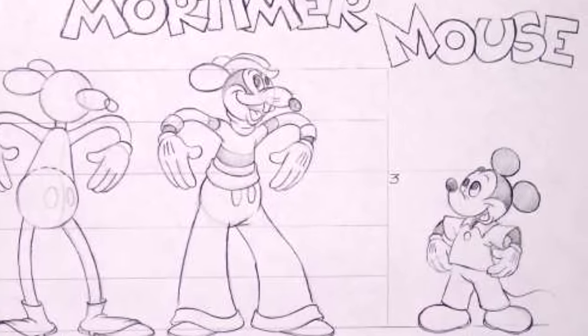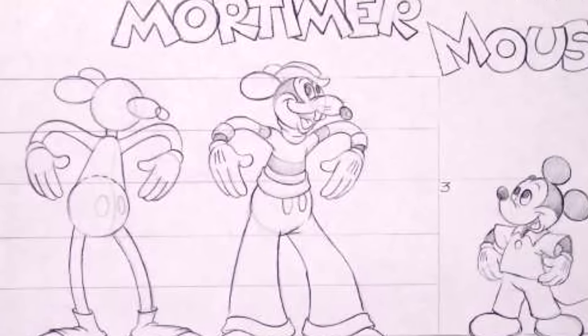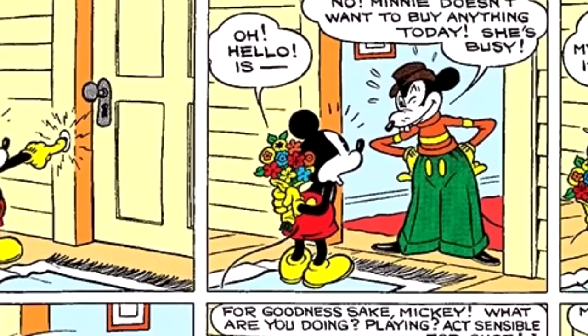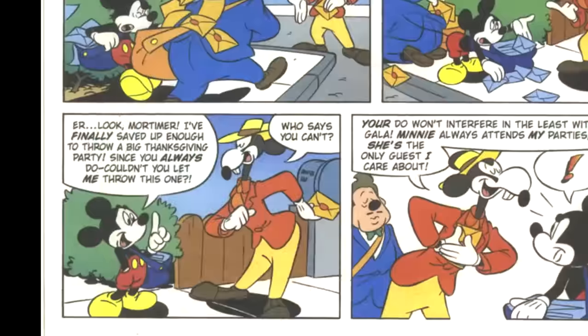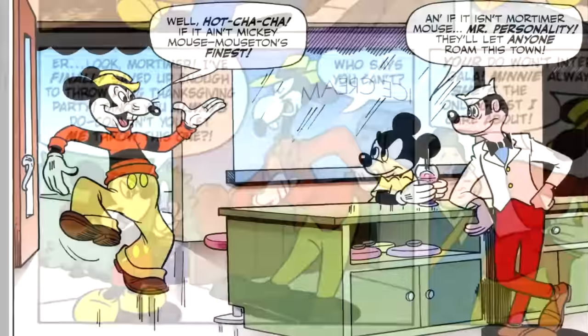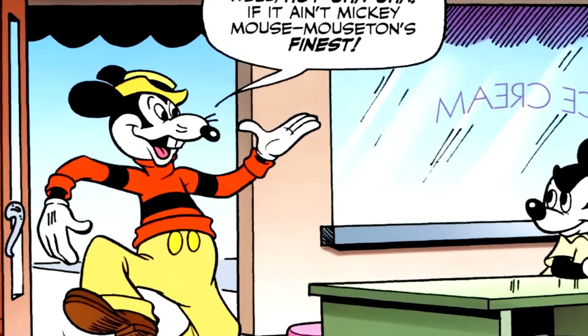It's a well-known piece of trivia that Mickey was originally going to be called Mortimer. Walt's wife Lillian thought that name was too haughty and encouraged him to go with a different name. To what extent this influences Mortimer's nomenclature is unknown, but it does lead to an interesting contrast. Mickey is shy and small, while Mortimer is tall and boastful. In fact, with his long nose, teeth, and whiskers, Mortimer doesn't resemble a mouse as much as he does a rat.